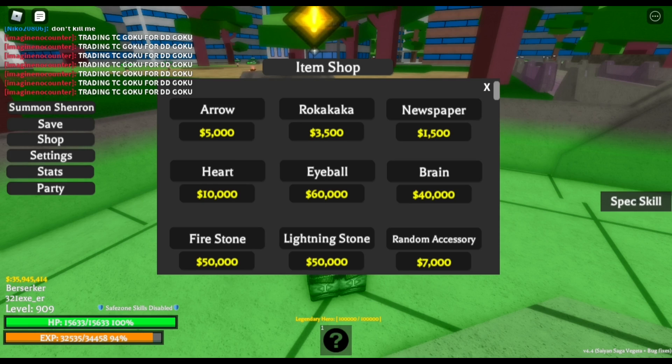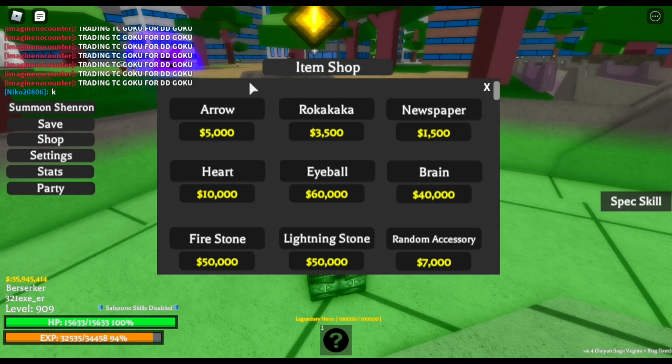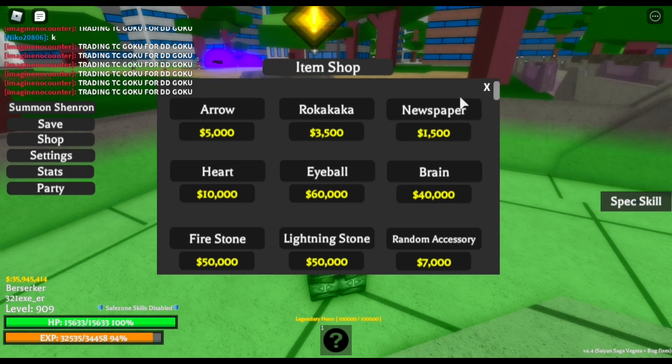There are currently two legendary abilities in the game: Beerus and Goku Black from the future. You can get those by using the recume arrow, which you can get over here. But the recume arrow is not the only thing you can get from the item shop — you can also get the recume arrow from summoning Shenron. You are only able to use the recume arrow if you're level 1000. If you're not level 1000, keep it in your inventory so you don't lose it, because if you lose it, it's going to be hard to get it back.